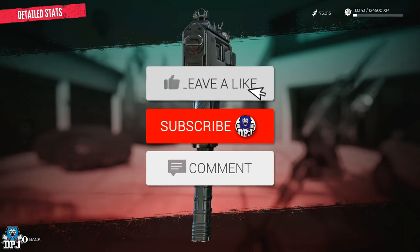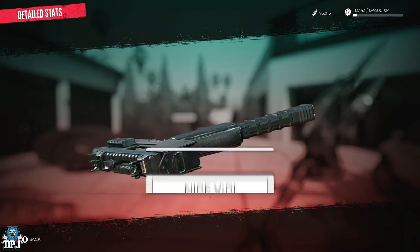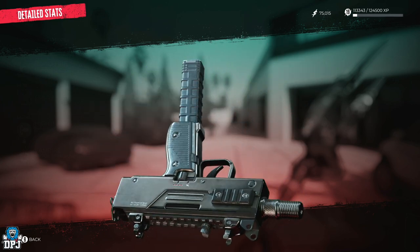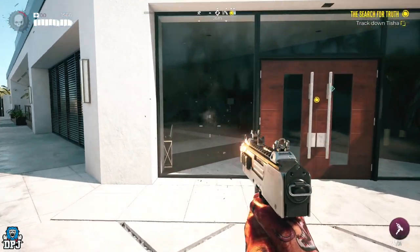How's it going guys, my name is DPJ, and if you do enjoy the video, leaving a like really helps out, and if you like what you see and want to see more, be sure to subscribe. So at the back of Emma's Mansion you've probably seen that locked box called Eddie's toolbox.